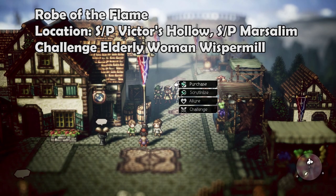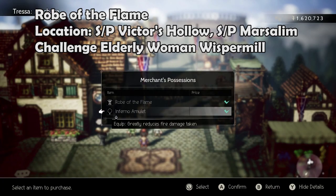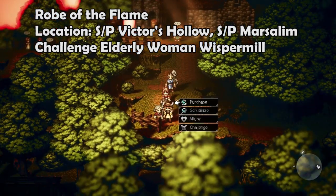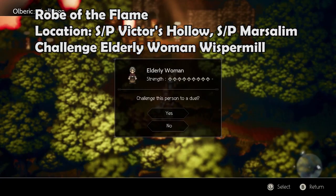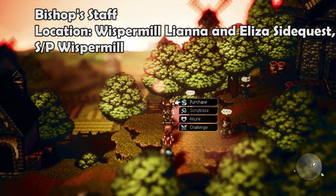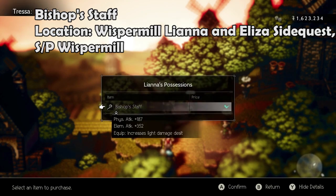The Robe of the Flame can be stolen or purchased in Victor's Hollow, stolen or purchased in Mar-Saleem, or farmed by challenging an elderly woman in Whisper Mill. The Bishop's Staff is a quest reward for completing the Lyanna and Eliza side quest in Whisper Mill, or can be stolen or purchased off of Lyanna in Whisper Mill.